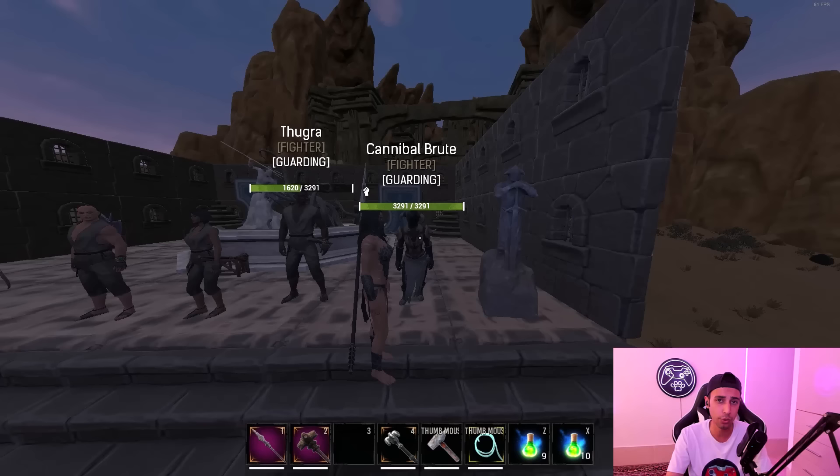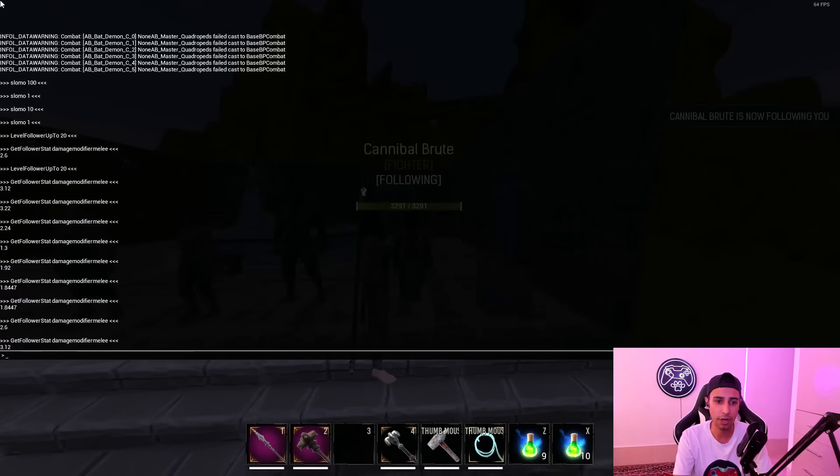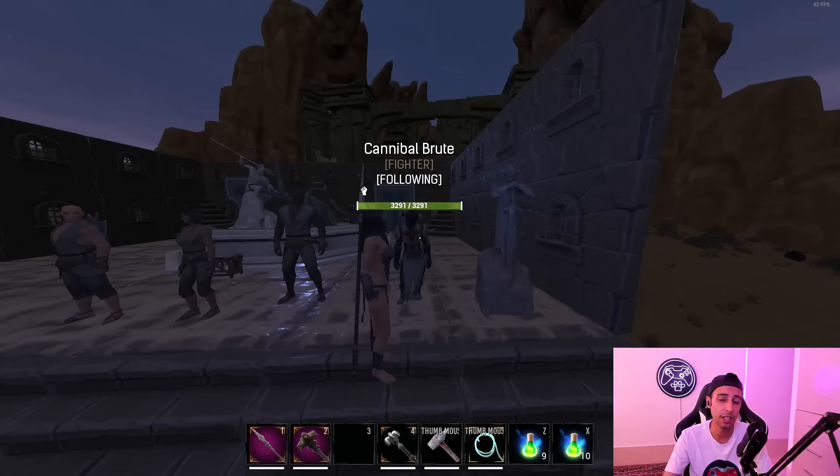Now we're going to talk about the Cannibal Brute, which is the easiest thrall to get. It's an early-game thrall you can knock out pretty fast. Look at the damage multiplier — it's 3.22, even more than Tugra's 3.12.